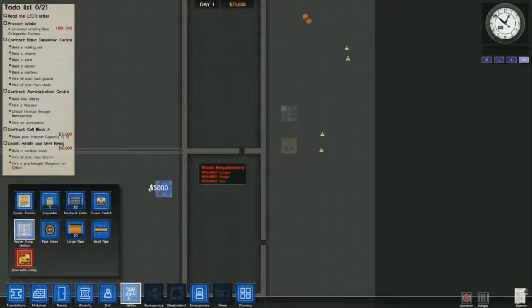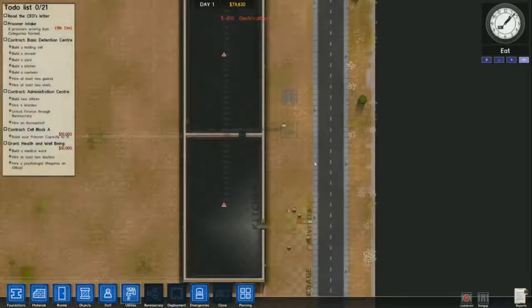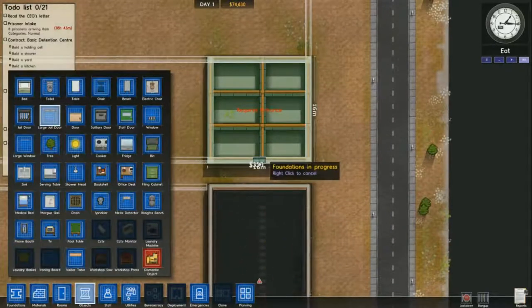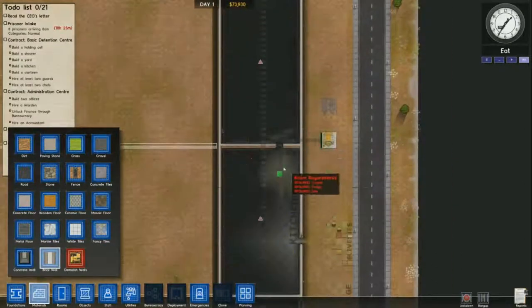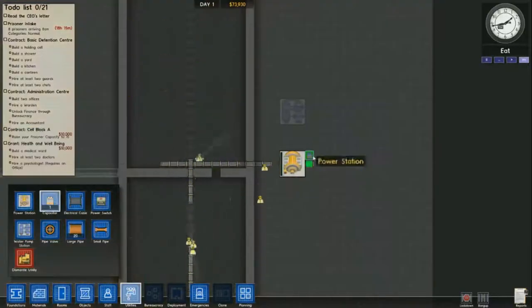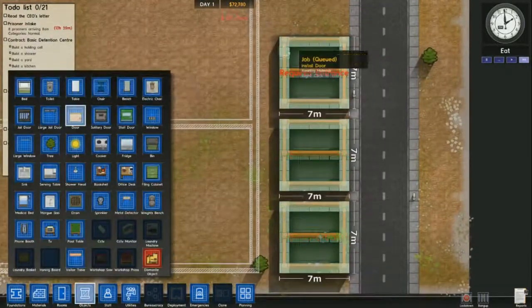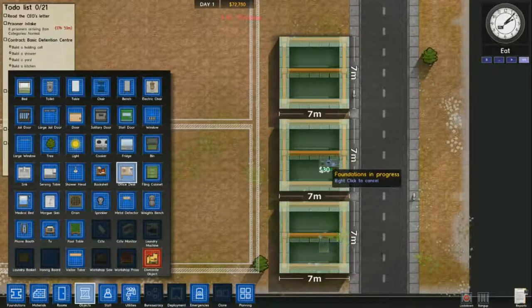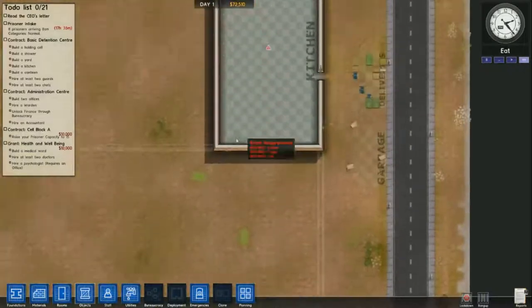I'm zoning in my kitchen and getting my utilities up. This will be my main area and I'm going to be walling off my entrance into my prison so I can make that a staff-only area. That way my prisoners don't just walk out the front door, and it'll let me keep my doors open to the outside without risking prisoner escapes.